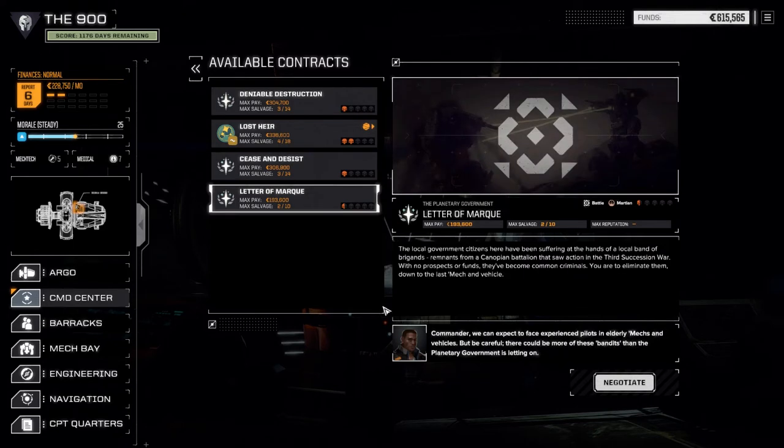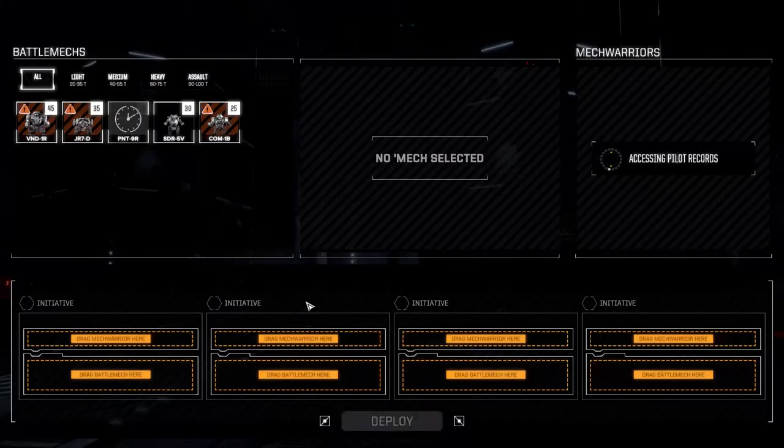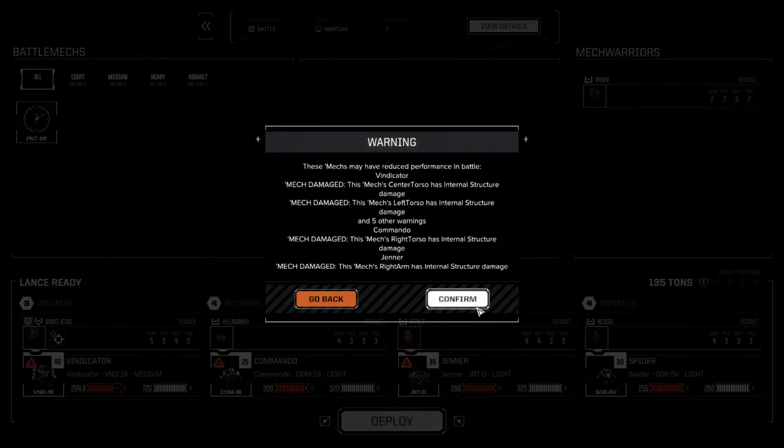These destroy base missions are relatively easy. So let's do letter of mark first and see how well we do. I think we want to go full salvage or try and get a little bit more cash here. Two of eight — let's keep it with two of eight, and we'll get just a little bit more money. We do have some repairs we have to do on our mechs currently, so that's what that'll be for. And we're going to go with our standard lance and deploy. I understand that we're damaged.